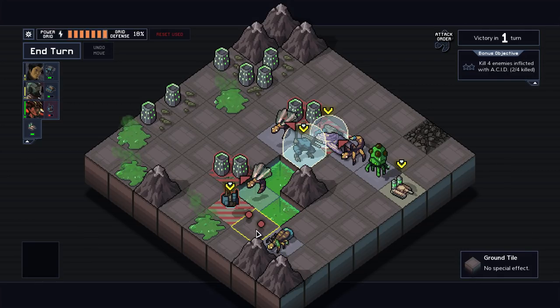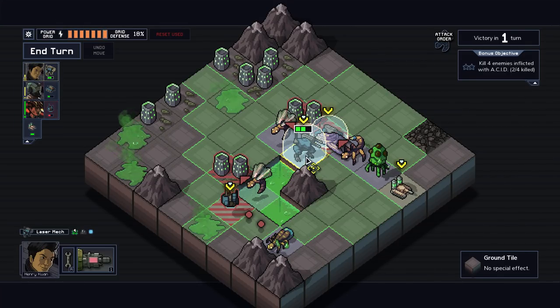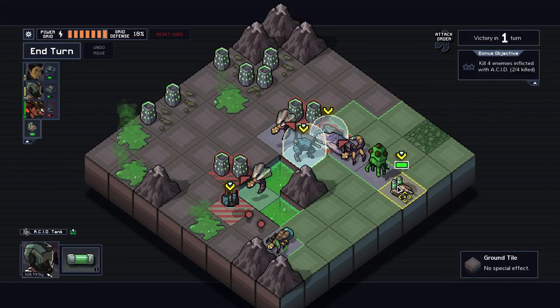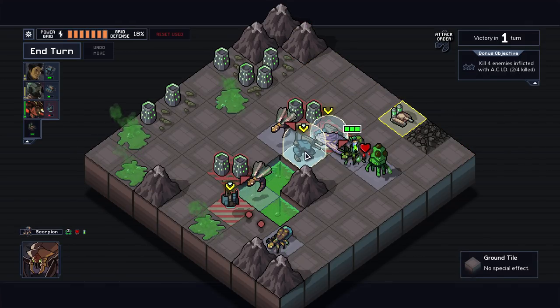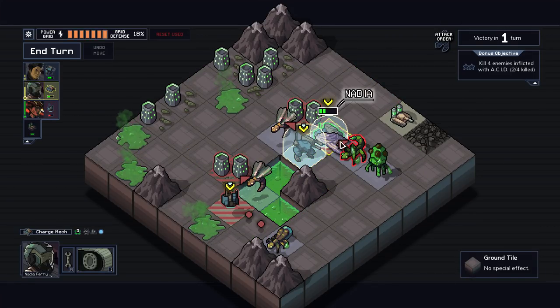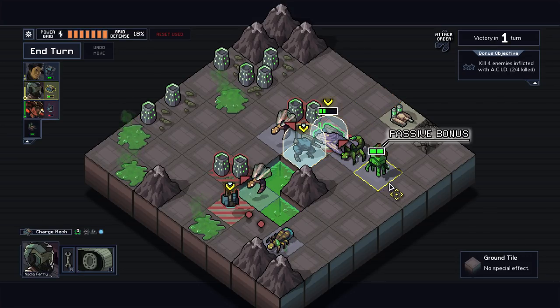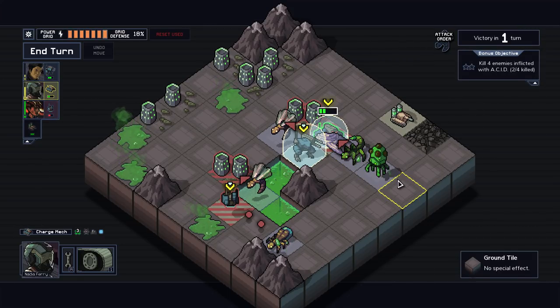There's a couple of actions here we gotta take. So we're trying to kill four enemies with acid — we gotta do that all in one turn. So I'm trying to think here. I could maybe kill this guy. Is that how I'm gonna do it? It hits the building, forgot about that. Actually gets most of them, but we still need to kill something with acid on it. We need that sweet bonus, because we get two of them too.